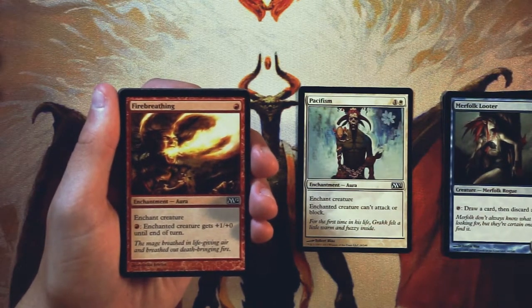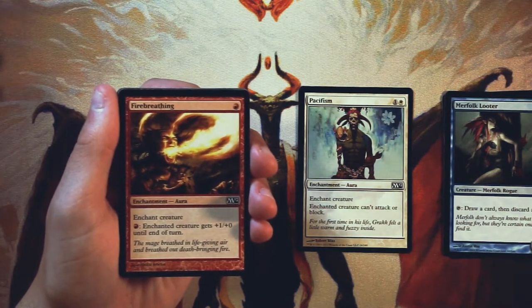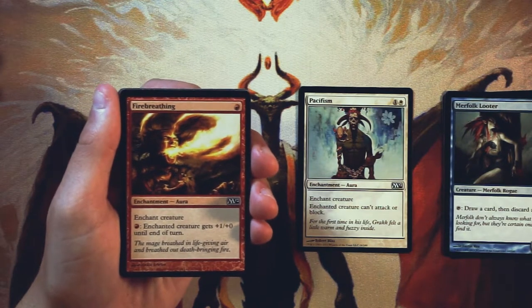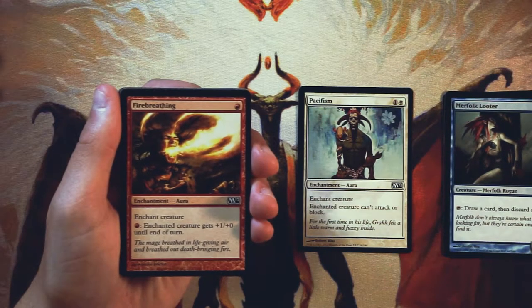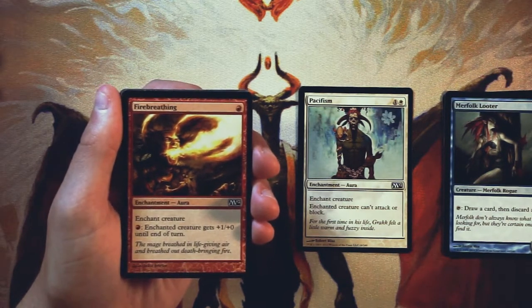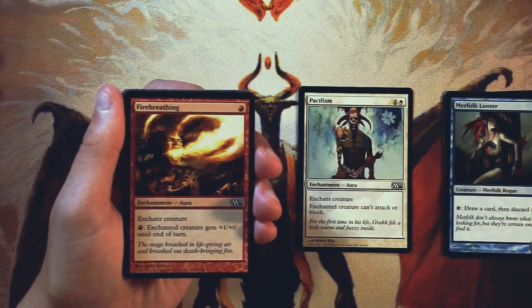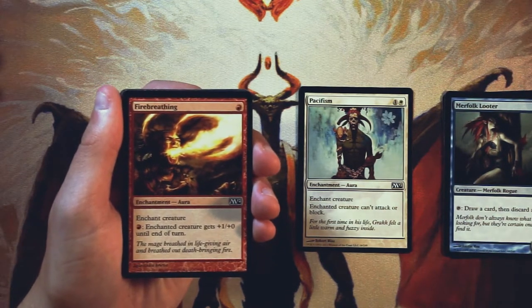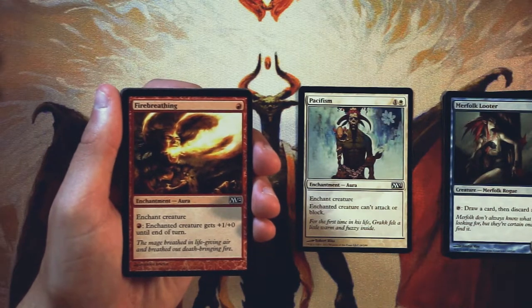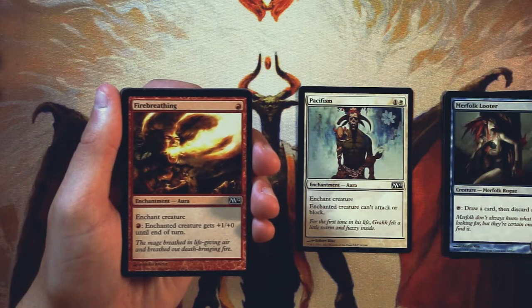Fire Breathing is an enchant creature for one red — very classic card. If you pay one red, the enchanted creature gets plus one, plus zero until end of turn, and you can do that as many times as you'd like. Because it's very low investment to play, I'm actually more okay with it, especially in a core set where removal is a bit more sparse. I kind of am okay with a card like this in a very aggressive red deck. Generally I don't like enchant creatures as buffs to your own stuff because they open you up to a two-for-one. I don't love this card, especially not more than Pacifism, but it's definitely something you can run in a really aggressive red strategy.